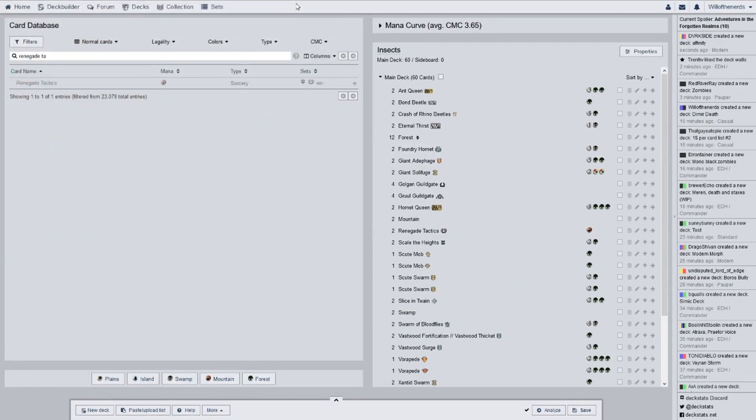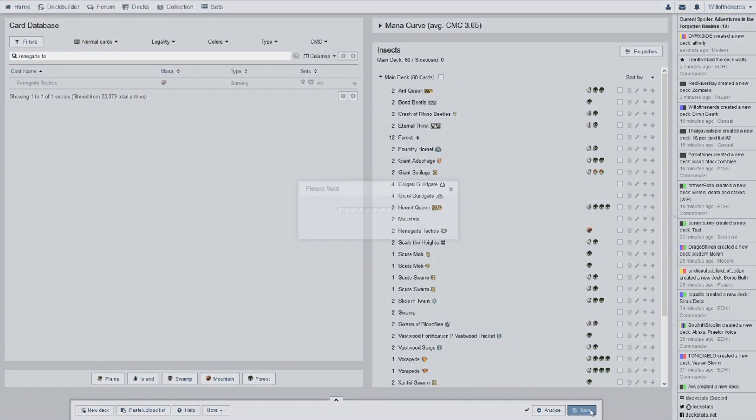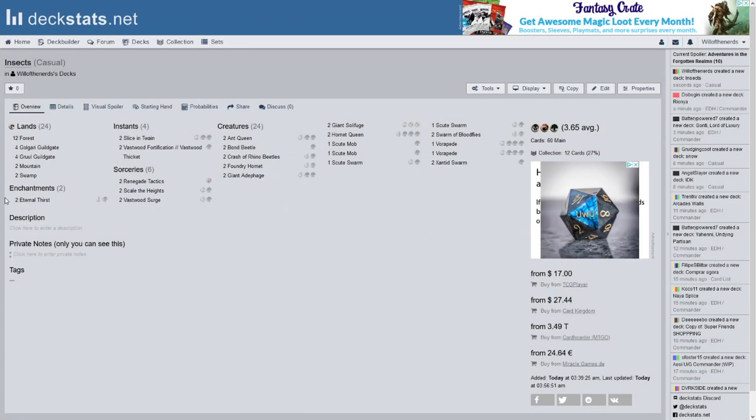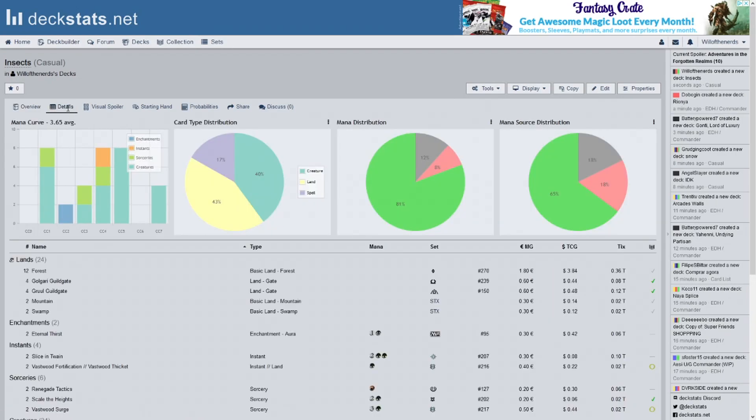So there's the insect deck — we're going to save this. Two enchantments, six sorceries, and 24 creatures. Looking at the details, I have a lot more red in here than what I need. I could probably take the swamps out.